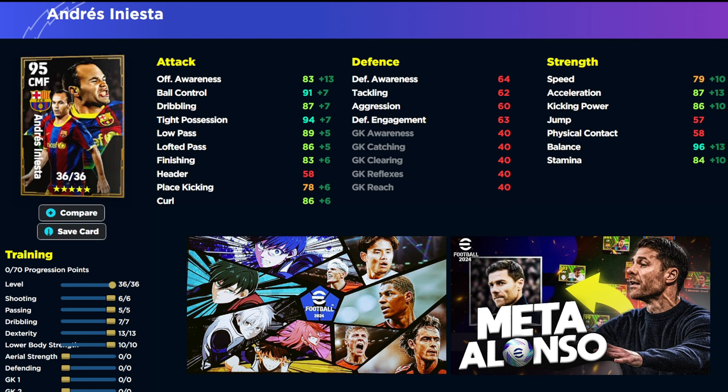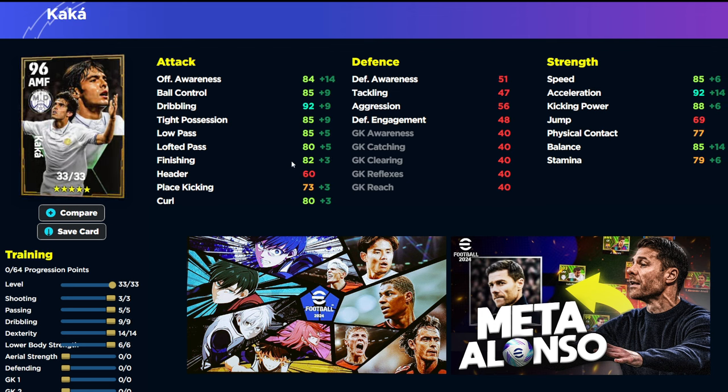We're also going to take a look at Kaka. Kaka has 33 levels. This is the build that we've gone for with the Brazilian magician — fantastic card. We're going to be a little bit lighter on the finishing here because I don't think there's a point in putting a lot into finishing if you're going to neglect the balance stat. I think this is the key with Kaka because of his booster, as we will see here. This is his build: 3, 5, 9, 14, and 6.